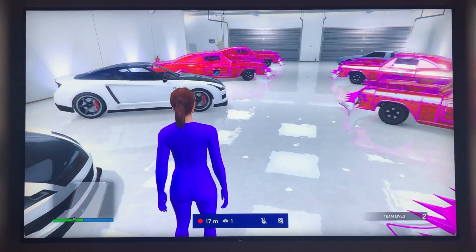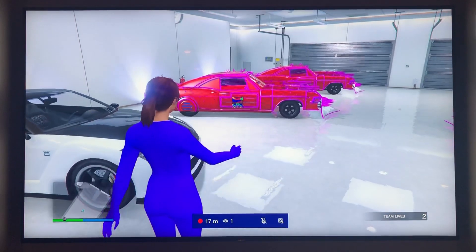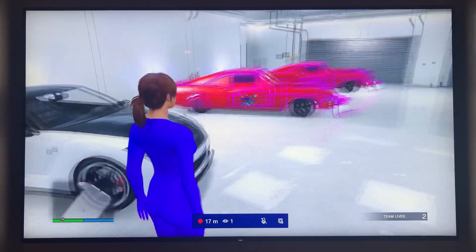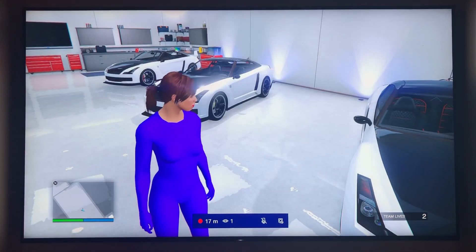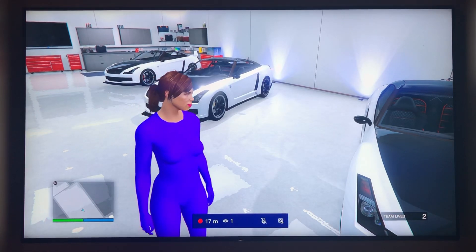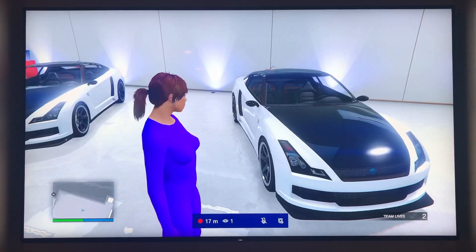I'm going to explain to you guys what you want to do. The main thing is you want to get as many of the cheapest vehicles that you can find, whether you steal them off the street or go to the website and get the free Elegies. For me, these Nissan GTRs are free — those are the easiest to throw in a garage. You want to fill up your garage with as many of those as you can, fill up all your garages if you want.